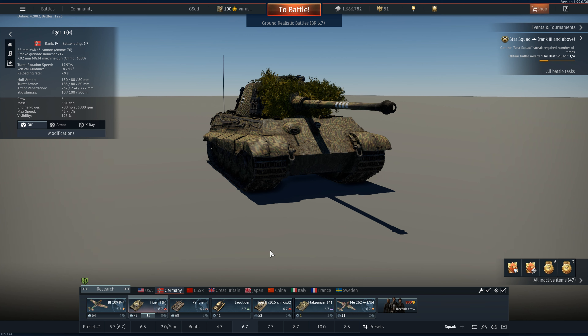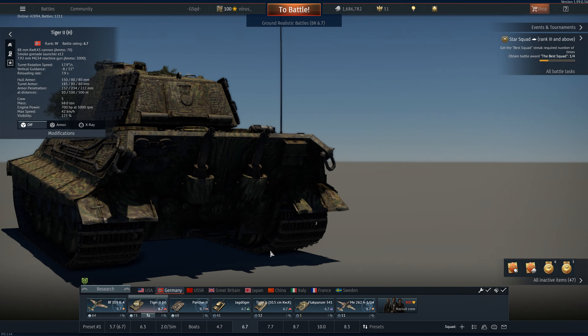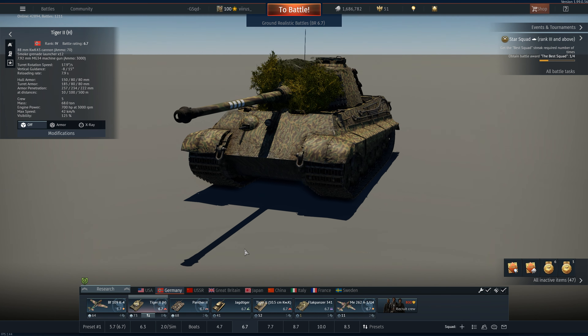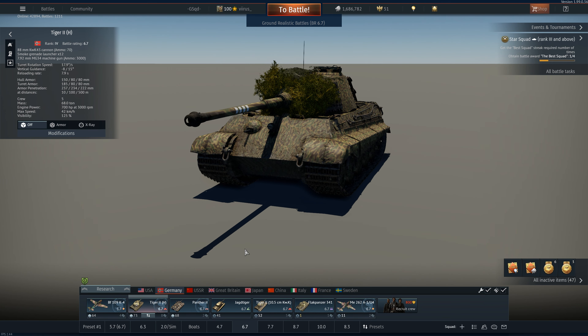In my last video that I uploaded on the Leopard 2A4, I left a pinned comment in the comment section that basically asked what vehicles you guys wanted me to play out next, because it's more fun if I'm doing it for you guys instead of just playing what I want. So today we're going to be taking out the Tiger 2H because that was the first one I saw and there were a couple likes on the comments and it was said a couple times.